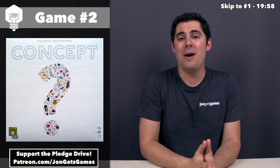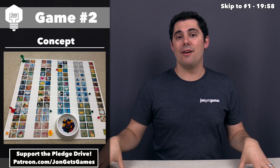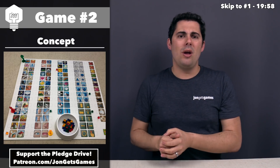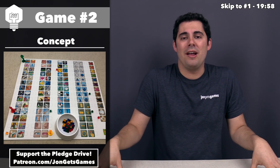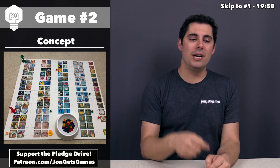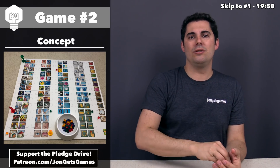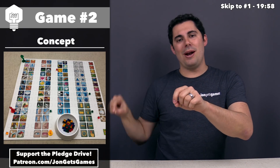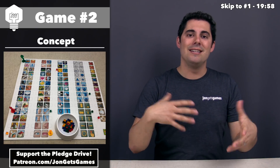We've reached game number two, and that is going to be Concept, which came out in 2013. It is more of an activity than a game if I'm being totally honest, because what you have is a large board in the middle of the table covered in a variety of little descriptor boxes — you might have an area that's just colors, an area with shapes, an area with professions and temperatures, and just an incredible number of different icons. What you're doing is one person has a clue they're trying to get out to the people around the table, and all they can do is put cubes down on the board matching colors to question marks to make an idea — like putting a red question mark on a box shape, then a brown cube, and people say, oh, it's a brown box, as you integrate all these different concepts together to reach the ultimate goal.